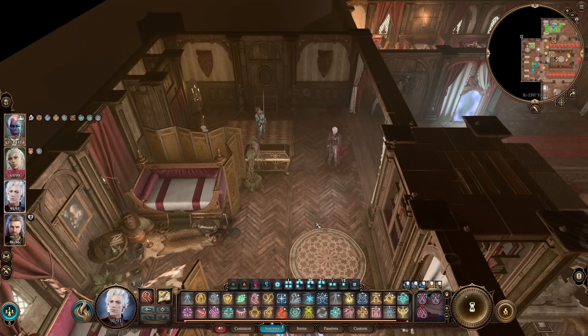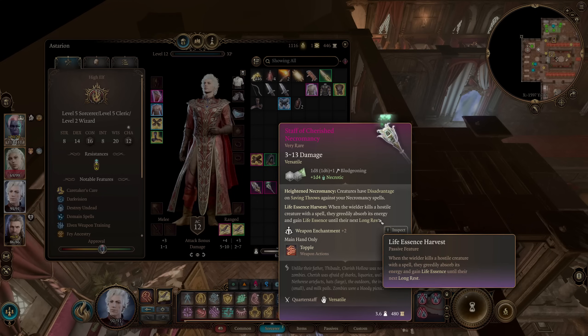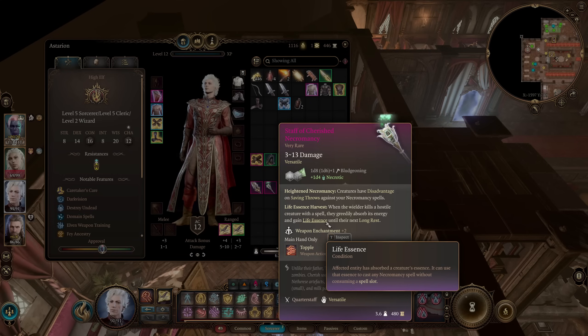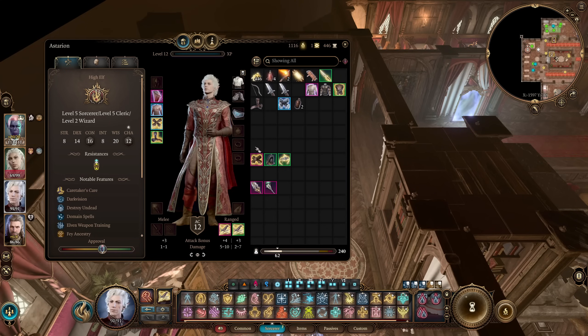Unless you have the Staff of Cherished Necromancy — a staff you get in Act 3 — which is currently bugged. The Life Essence ability lets you cast a Necromancy spell without consuming a spell slot; it's supposed to work only once per enemy killed, but it works infinitely, so you can cast Inflict Wounds for free with the Staff of Cherished Necromancy equipped, spamming them out permanently. You gain HP every time you kill an enemy, cast from Greater Invisibility with regular critical hits, and have advantage on all your attacks from your high stealth and Wild Magic Sorcerer.